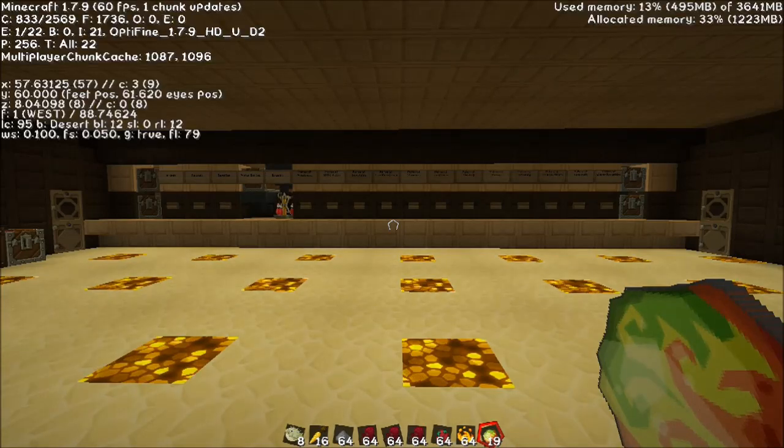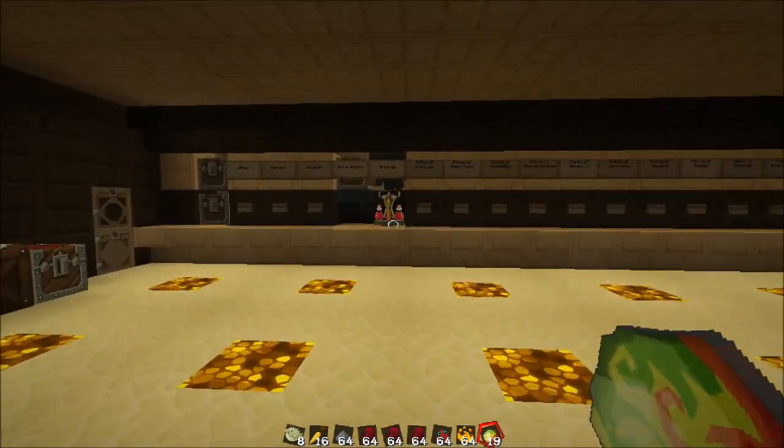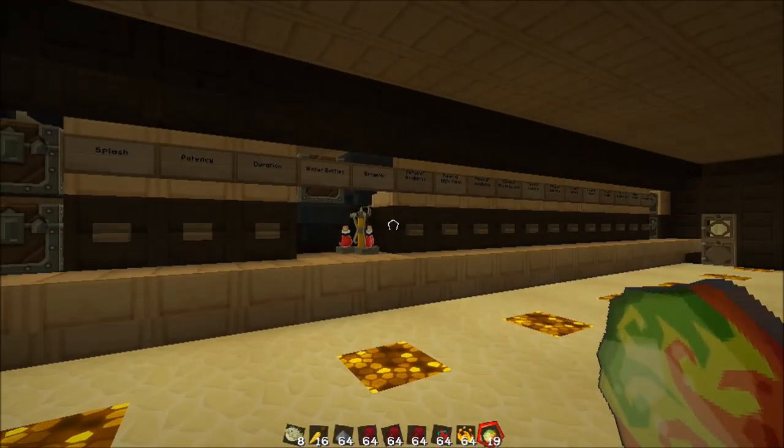Hey, how you guys doing? I'm VaggoX, and I'm on version 1.7.9. I wanted to show you guys this. It looks like it's just a potion lab, the same one, but you'll notice some very subtle differences. You'll also notice that this thing has auto refill, overflow protection, and it will also give you your items back that you don't need.